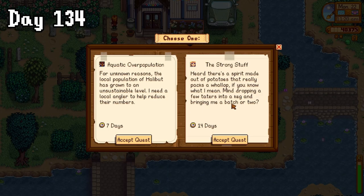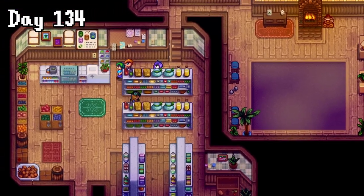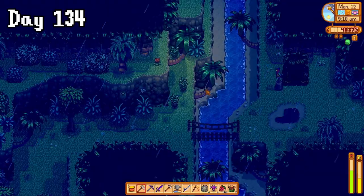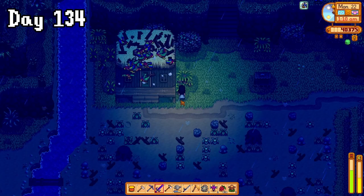With the new week, I went to pick up a new special request where Pam was asking for the strong stuff, so I headed right to Pierre's for potato seeds, but he had the day off for community day. How dare? Instead, I went to Ginger Island to try and get some more walnuts, and found this little secret cave where I spent the evening attempting the puzzle. It took me a few attempts, but I did it. We now had our 20, so I rushed to get the house fixed and made it to bed just in time.